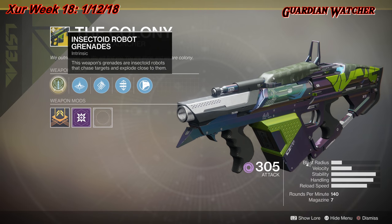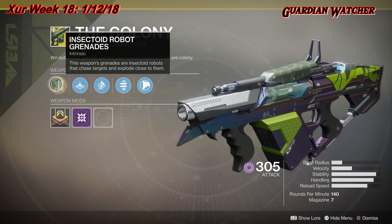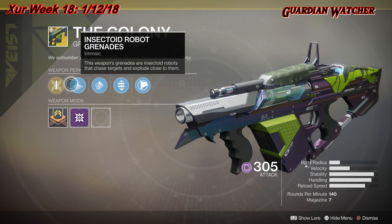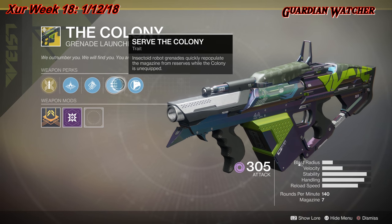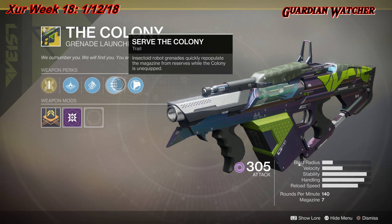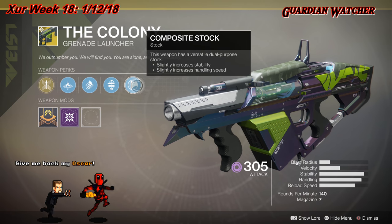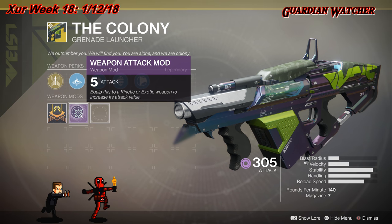The intrinsic perk on this is Insectoid Robot Grenades — this weapon's grenades are insectoid robots that chase targets and explode close to them. Then we have Linear Compensator. High-Velocity Rounds serve the Colony, which, except for Insectoid Robot Grenades, quickly repopulate the magazine from reserves while the Colony is unequipped. And then we have Composite Stock. Like all exotic weapons, it comes with a plus-five weapon attack mod.